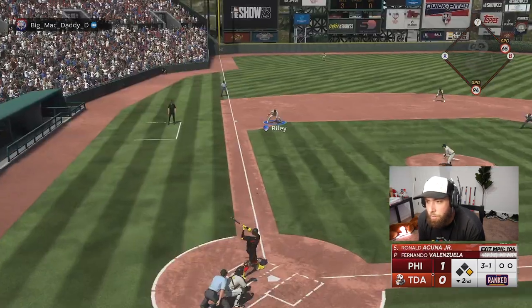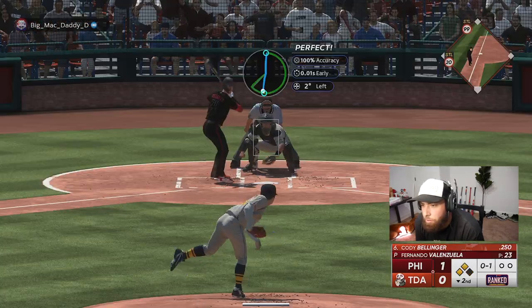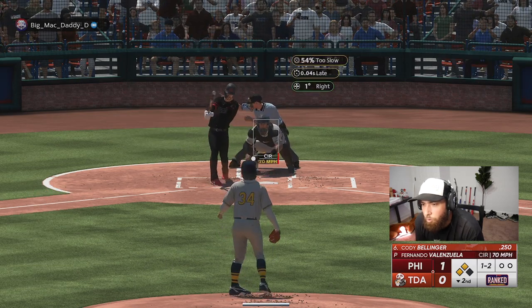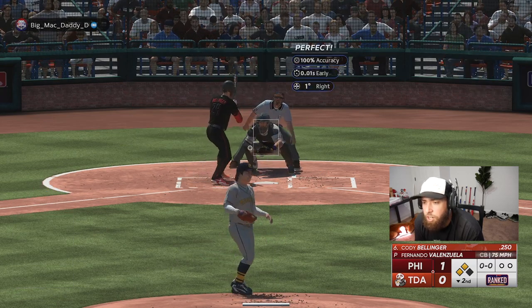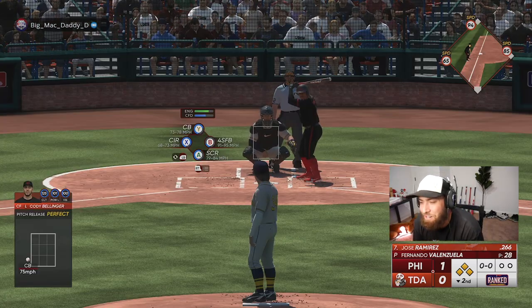3-1 challenge fastball — he rips it down the line. Nasty changeup, it's 1-2 on Belly. Really good take, 2-2. Beautiful pitch — it didn't come back all the way. Bases are now loaded for J-Ram.